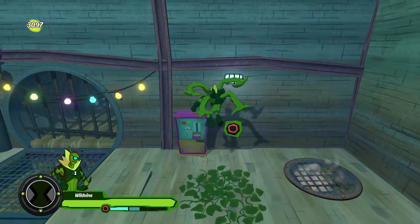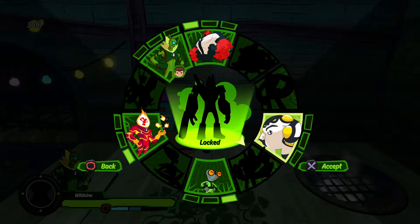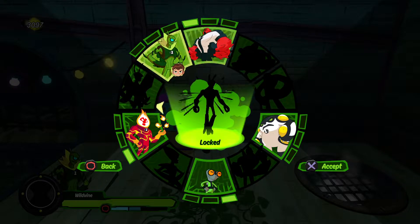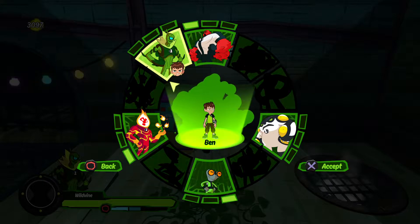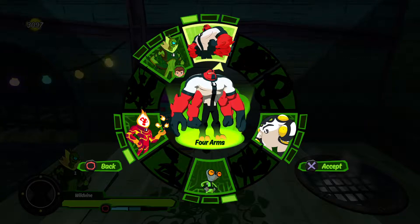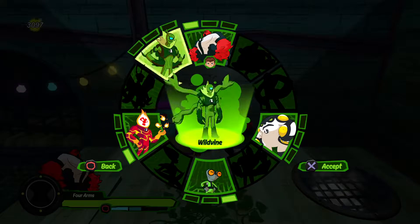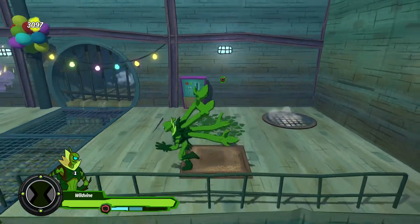The new alien is called Wild Vine, which I have to say is quite cool. Out of all the ones we have so far, I think they just keep getting better and better. We had three to begin with - Heatblast was quite cool, then I liked Grey Matter, and in the last part we played as Grey Matter. Now we're playing as Wild Vine.